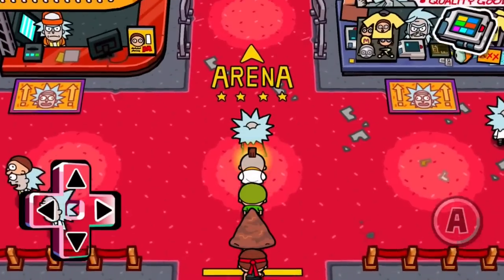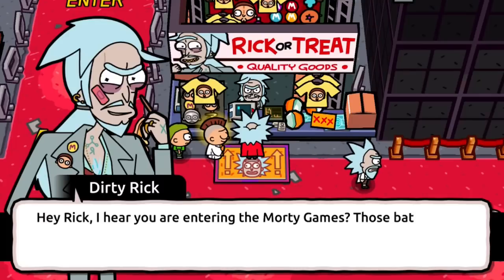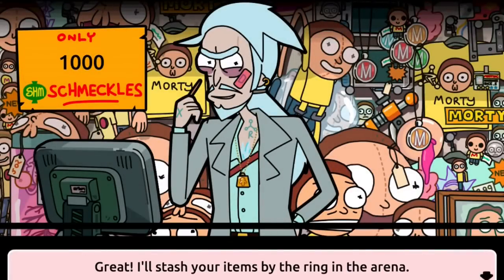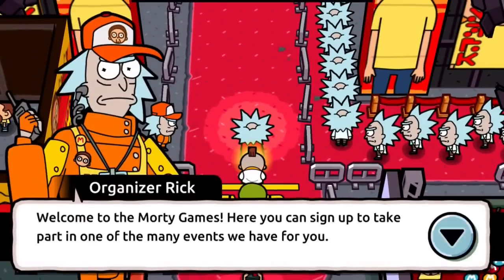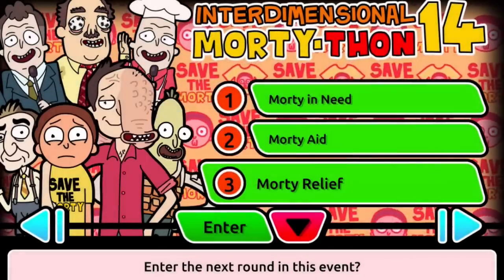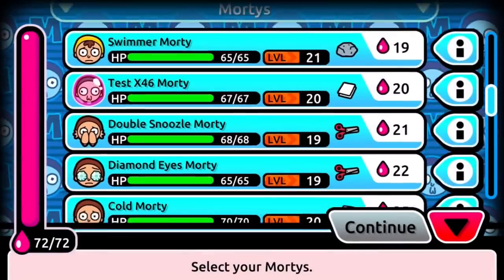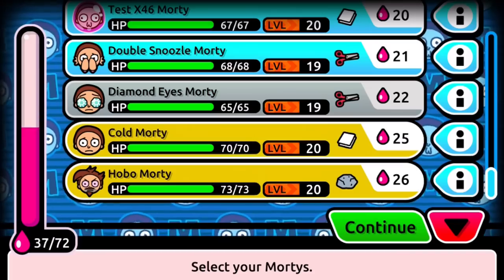Hello everybody, it's Copes here and today I am back with a Pocket Mortys video. In today's video we will be getting a new morty. The first thing you want to do is go to the Rick or Treat store and buy yourself a loot box for 1,000 schmuck. Then enter the Morty's game. This is the last morty game for this section and we will end up getting a new morty — I have no clue who it is, but you can look at the title and figure it out.